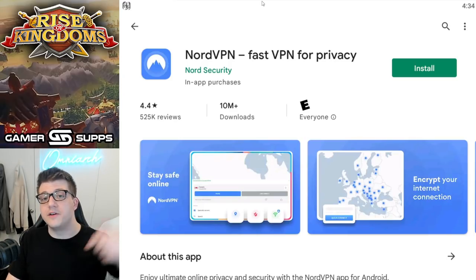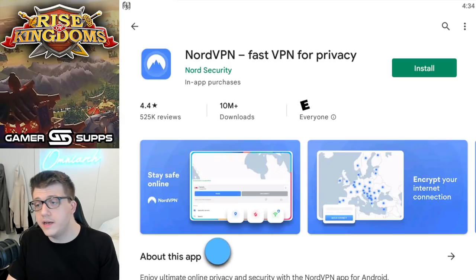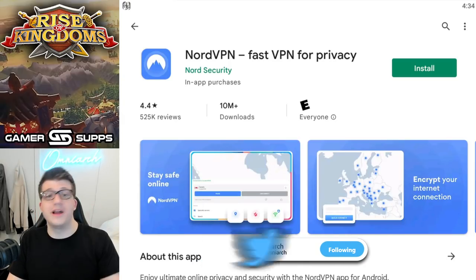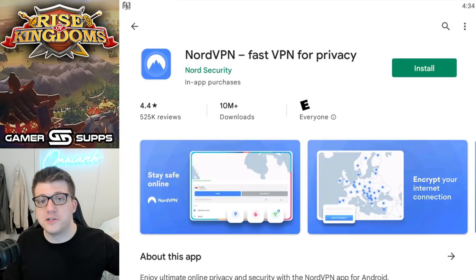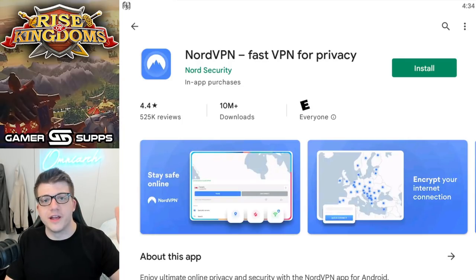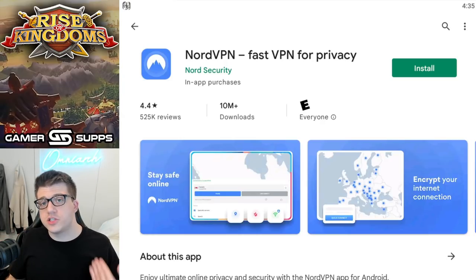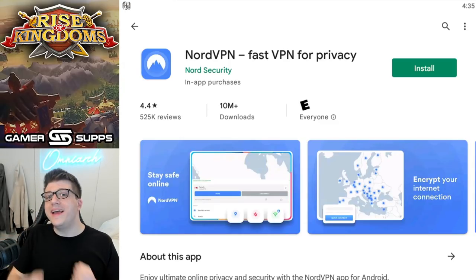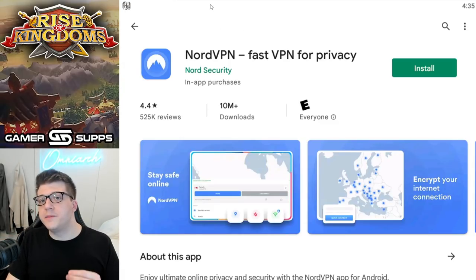To do this you'll need to download a VPN service — I use NordVPN, there'll be an affiliate link below, but you can use any VPN like ExpressVPN, whatever you're familiar with. This video is not sponsored by them. I live in the United States, so if I change my region to somewhere else, based on the exchange rate it may end up being cheaper to buy bundles in that currency.